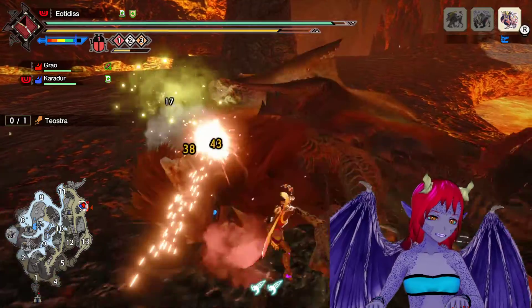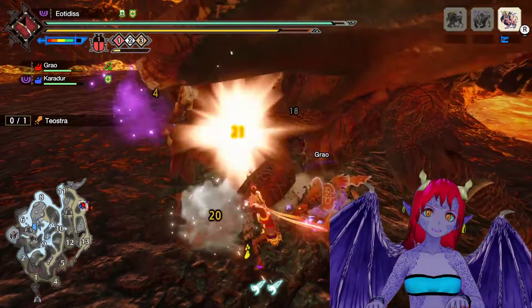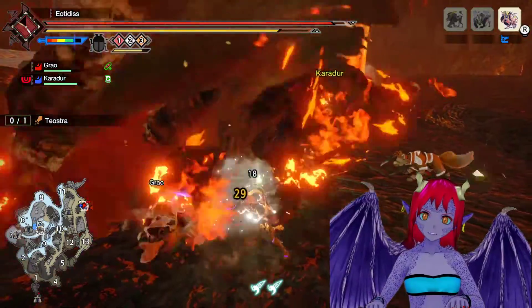You're invincible when you're on the ground a lot of the time. If you do it you're not invincible — I have abused that a lot. Especially against Rajang, who throws me on the ground and then tries to laser me to death.